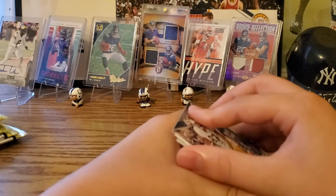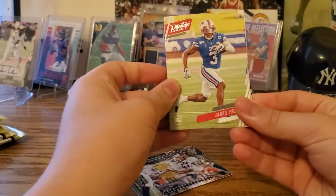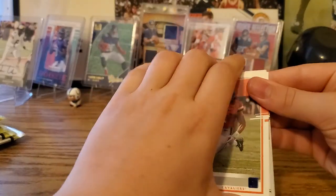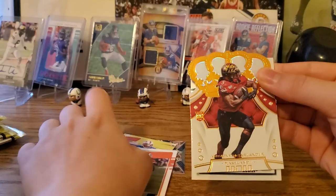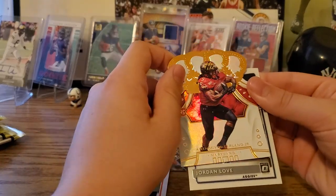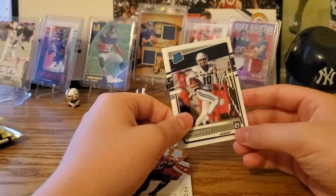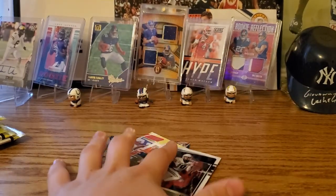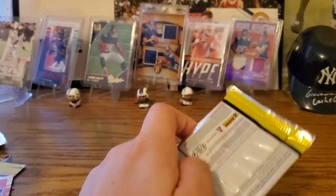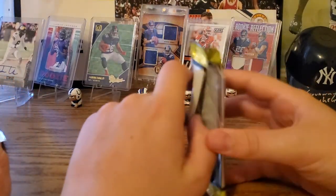Alright — it's probably Crown Royal. We got Chase Claypool from the Steelers. Got James Proche. Joe Reed. We do have a Crown Royal — Anthony McFarland. Jordan Love — this is a nice one, Optic. The helmet says Aggies — I thought Texas A&M were the Aggies, but Jordan Love went to Utah State, also the Aggies.